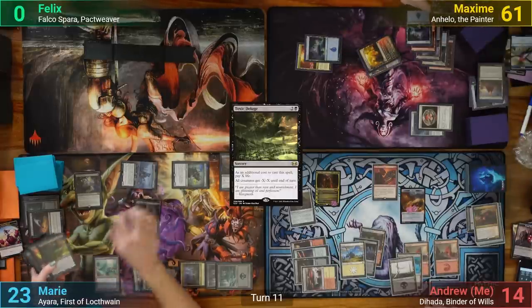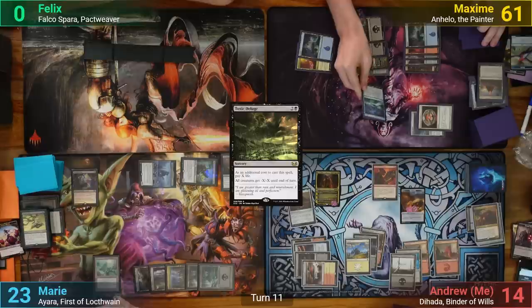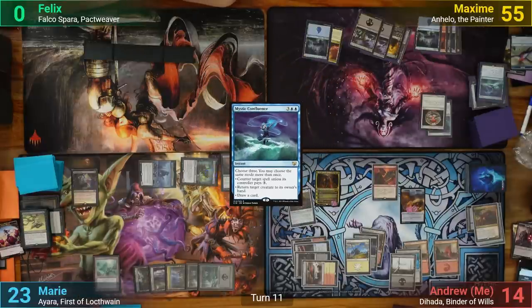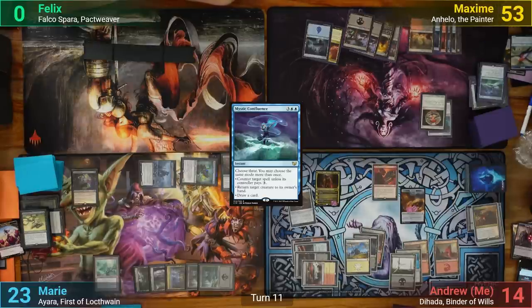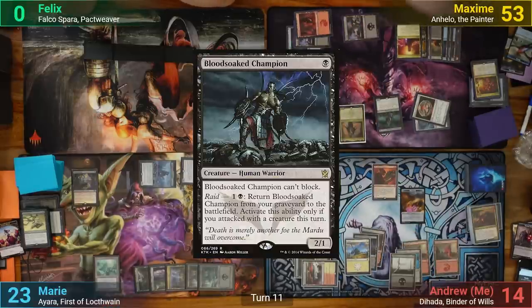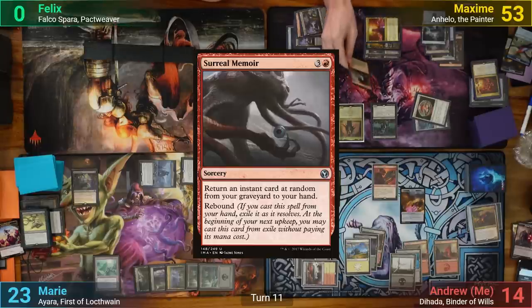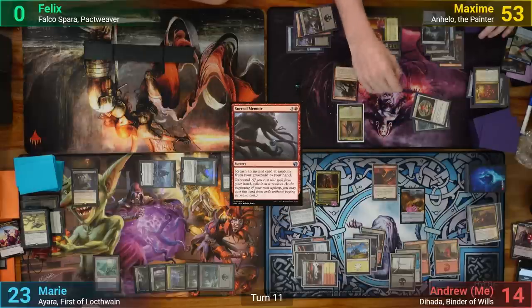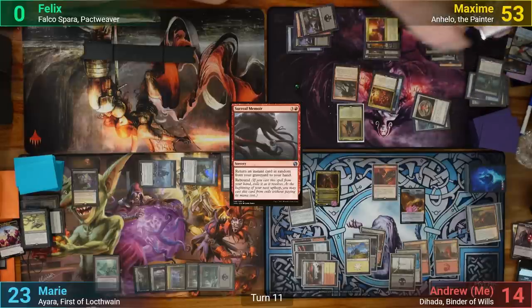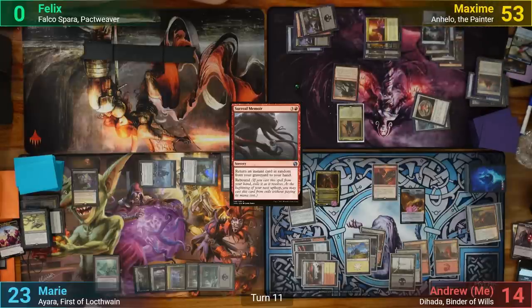Max decides to crack his Myriad Landscape, then casts a Mystic Confluence choosing the mode to draw 3, and loses 6. Max draws for his turn and loses 2, playing a Smoldering Marsh. He recasts Anhello and plays a Blood Soaked Champion. Max follows up with a Surreal Memoir and sacrifices the Champion to copy it, bringing back Bedevil and Mystic Confluence, as there are only 2 instants, and passes.